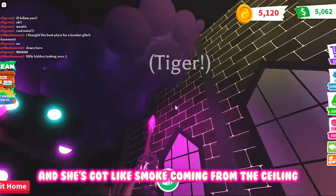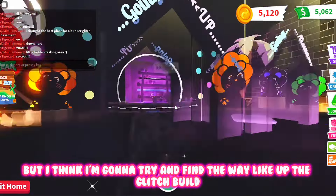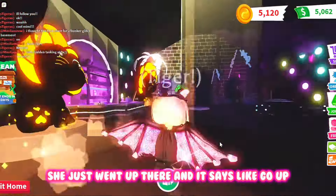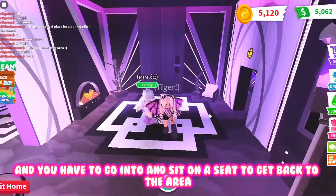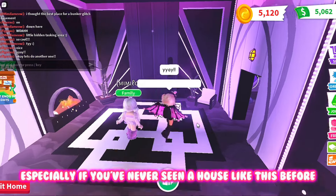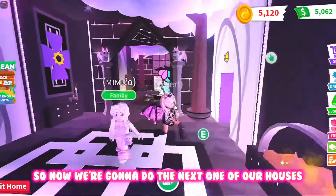She's got smoke coming from the ceiling which I think is really cool. I'm going to try and find the way up through the glitch build. Mimi just went up there — it says go up, so you jump and then it takes you back up, and you have to go into it and sit on a seat to get back to the area. I think this is really cool, especially if you've never seen a house like this before.